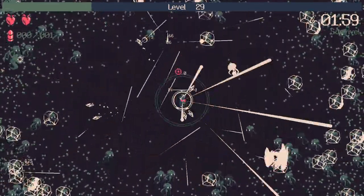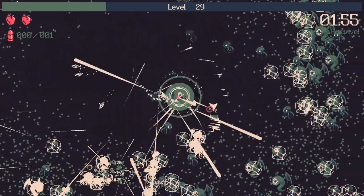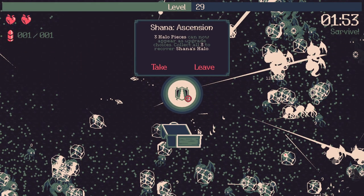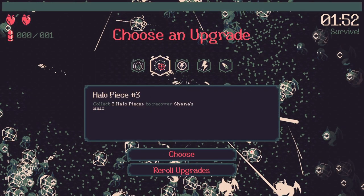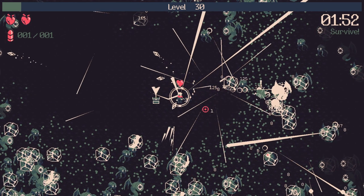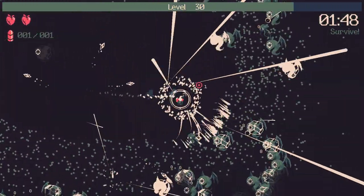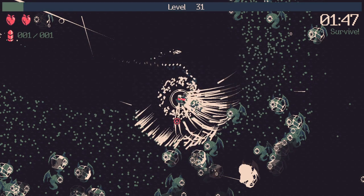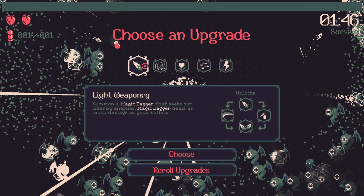We got the dragon boss — he's even easier. We got our last chest so we've got the halo pieces. We're going to run around and try to complete that upgrade since it's kind of fun and actually pretty good for our build overall. It does take up a chest slot and requires three upgrades, but we have a lot of unlocks so we should get them all pretty quickly.